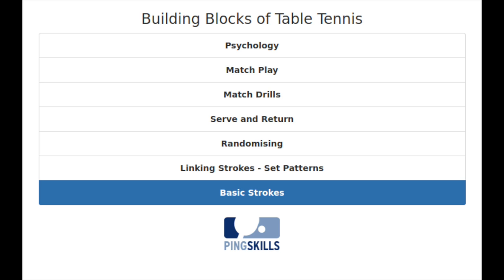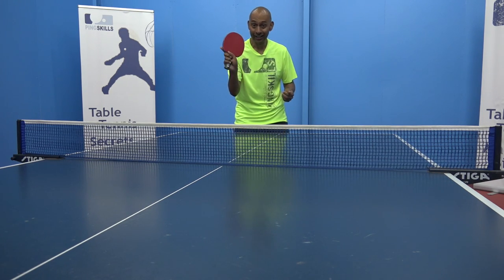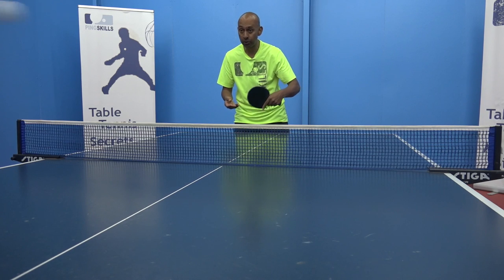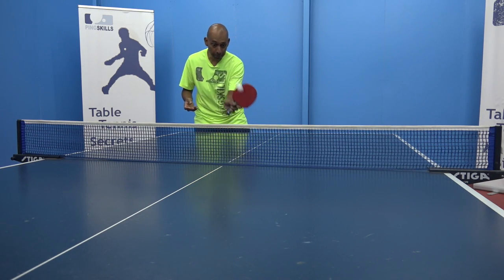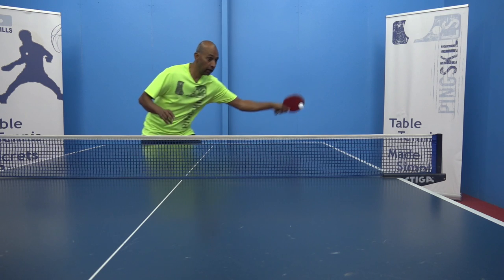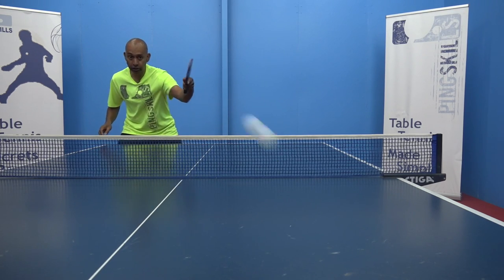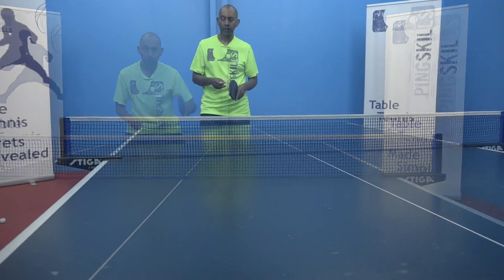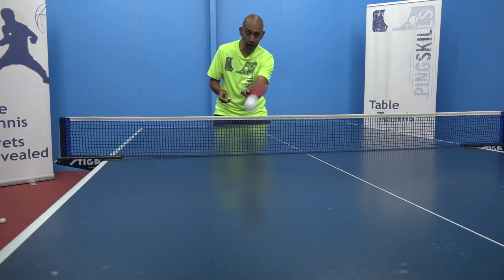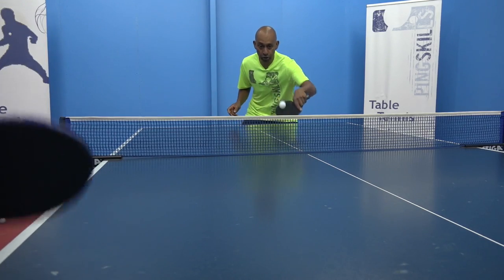Let's take a look at building block one: your basic strokes. Firstly it's important to know how to hold the bat correctly — get a grip. Secondly we talk about the most important skill, which is to be able to just control the ball backwards and forwards on the table and develop that control. Then we move into our strokes — we can start with the forehand counter hit and then perhaps the backhand counter hit. Then in our first building block we start to think about the push stroke, where we're introducing a little bit of backspin, working on both forehand push and backhand push.